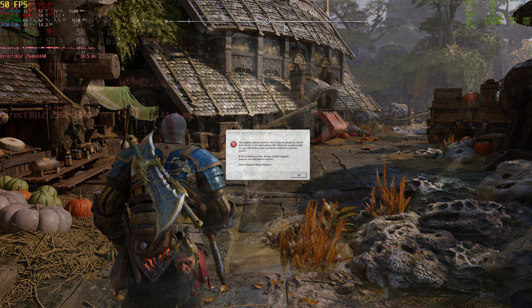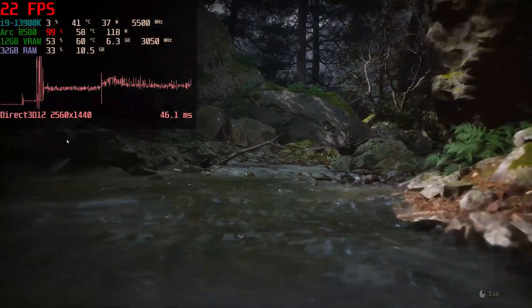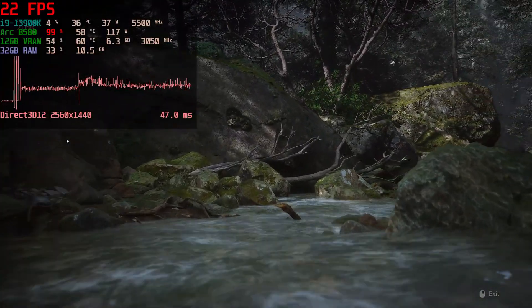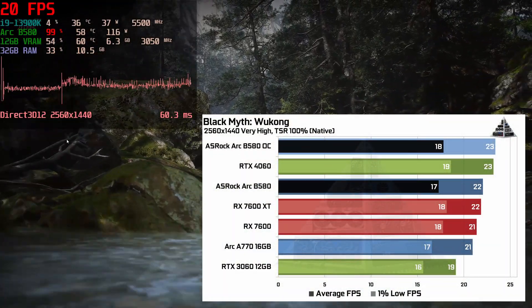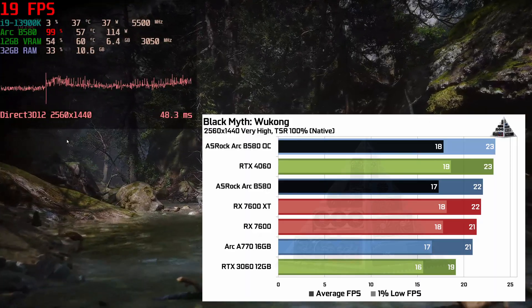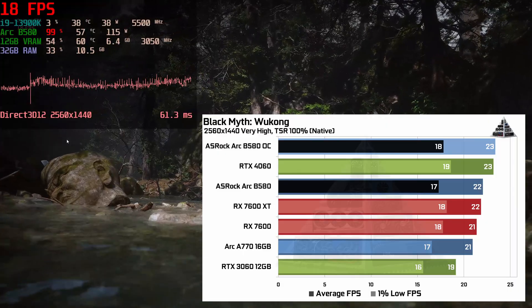I have the same 10 games used in the main review. The only difference here is overclocked numbers shown in light blue alongside the regular results. The five competing cards are: RTX 4060, RX 7600 XT, RX 7600, the previous-gen Arc A770 16GB, and Nvidia's previous-gen RTX 3060 12GB.